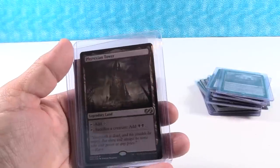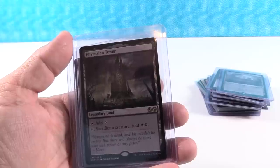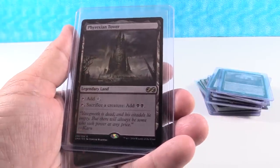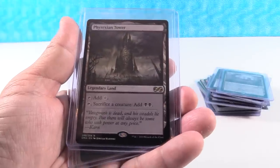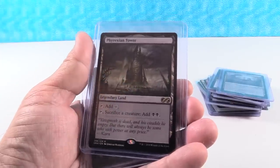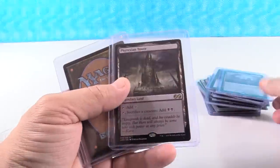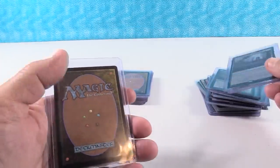Phyrexian Tower is $12 — I don't think there's a box topper for it. I think this one just goes to $20. It's a good card especially in decks with sacrifice synergy, but to really take advantage of it you need to untap and re-tap it multiple times and have a creature generator. Out of these two similarly-priced cards, Urborg is definitely the one to get in my opinion.